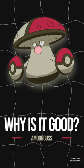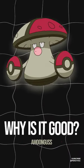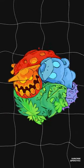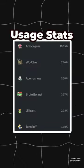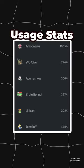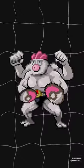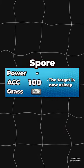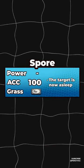What makes Amoonguss the best support Pokémon in competitive VGC? The Fire/Water/Grass core has been a staple of competitive team building for a long time, so life is good when you're one of the only good Grass types in the meta. Amoonguss is the bulkiest redirector in the format and has access to the most powerful disruption move in the game with the 100% accurate sleep move, Spore.